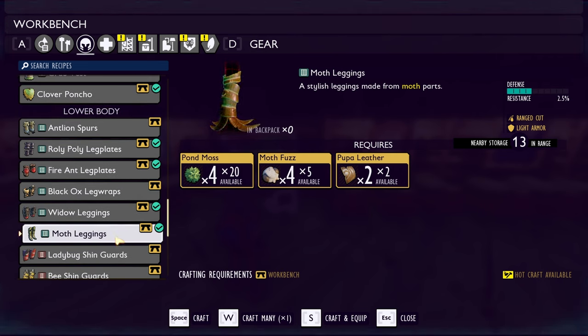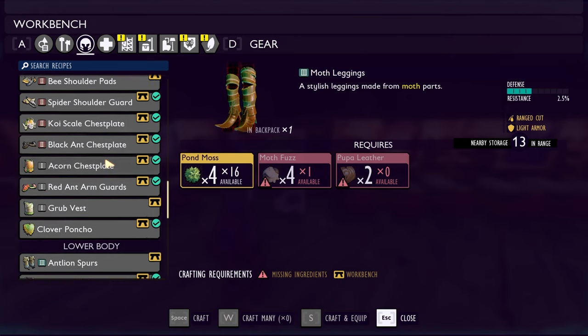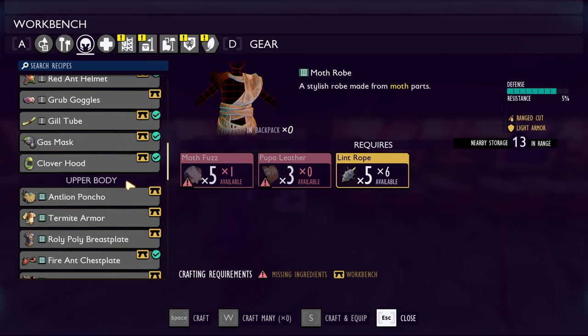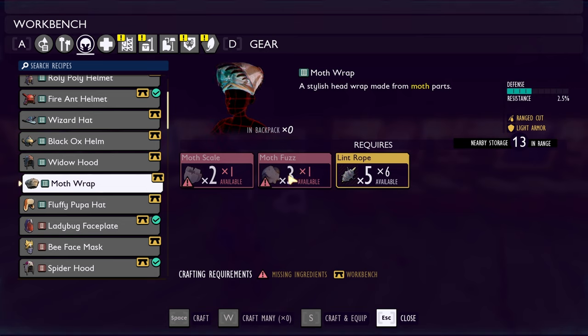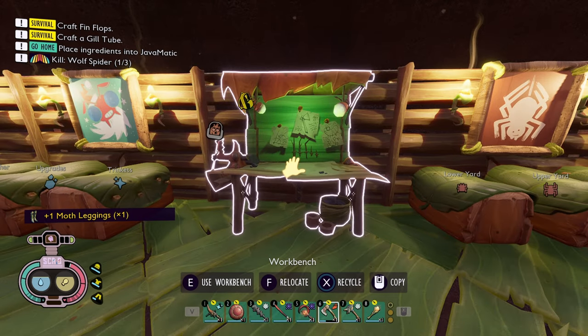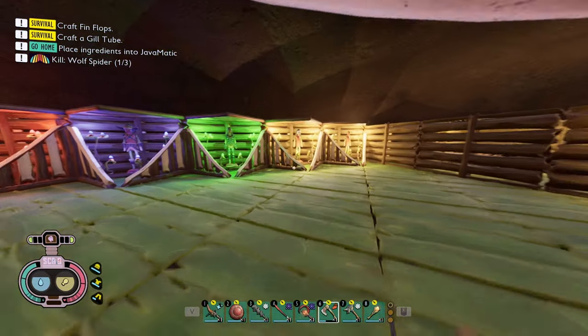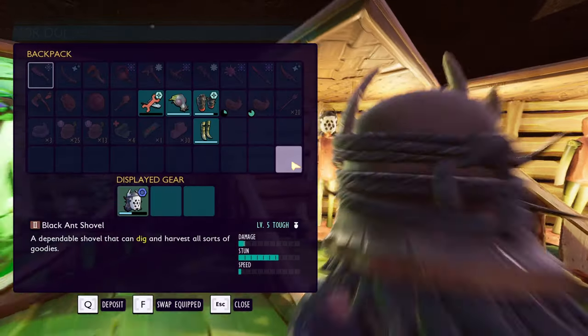We can actually make one already. I don't think we have any yet. You discovered moth leg. So all we need now is going to be the two of these — we need 4 more moth fuzz, and for this one... 7 moth fuzz and just 1 more moth scale. Hopefully we can get that by killing maybe 2 of them. From what I know about it, I don't think I'm going to be using that one.